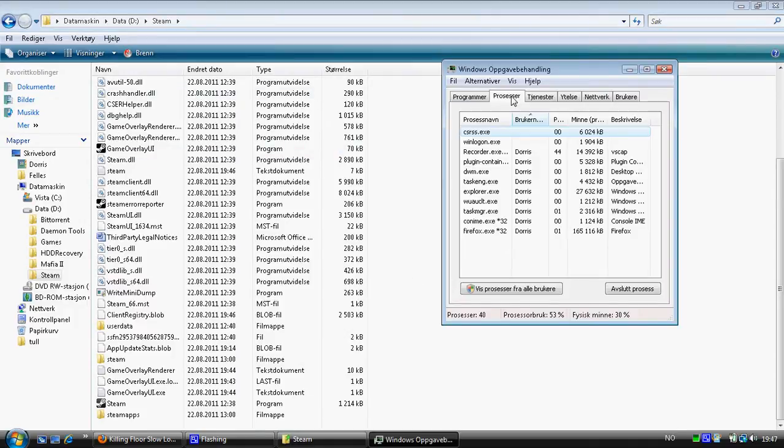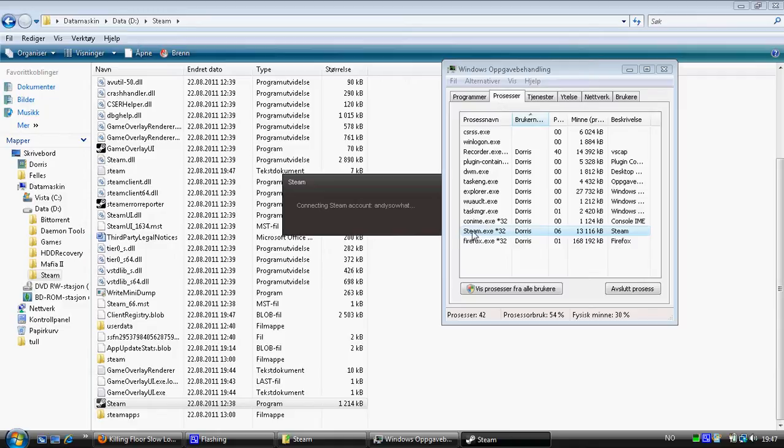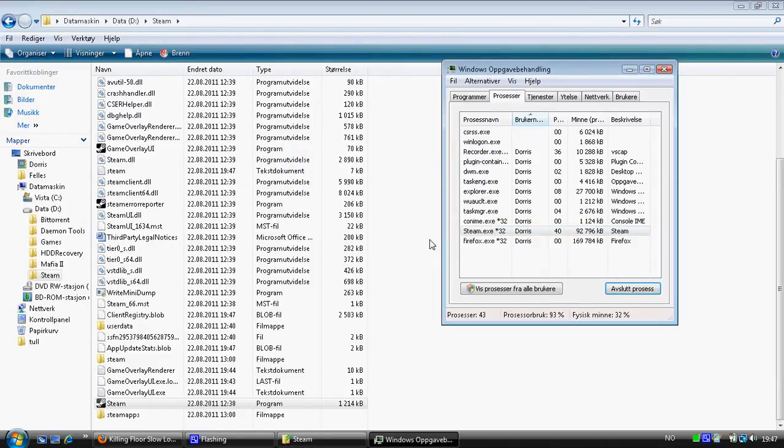Go to Task Manager, then Processes, and scroll down until you find Steam. In this case I did not find Steam, but I will start Steam again just to show you how it looks when Steam is running. You can see Steam here — mark it and click End Process, then End Process again, and Steam is completely shut down.